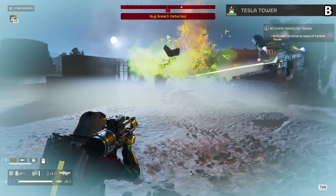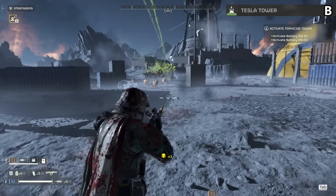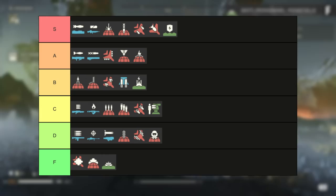The Tesla Tower is B tier. You will get team killed by this all the time in regular missions and chargers break it instantly. But for defense missions you plop it down and have it clear out all the enemies — just need an EAT for when the chargers show up, and this item seriously melts. Especially since the bile spewers are way overtuned and don't die to anything, this item actually drops them fast. More tricky to use than most but great once you figure it out.